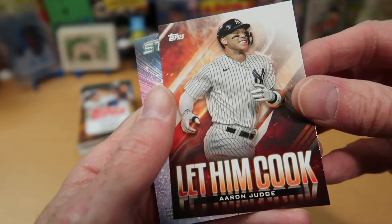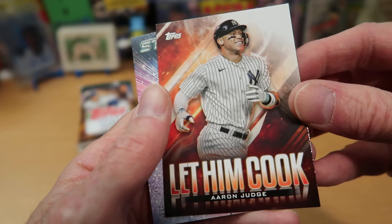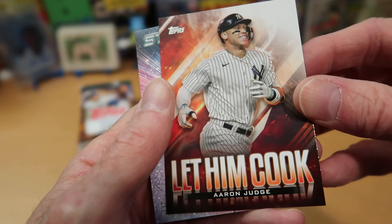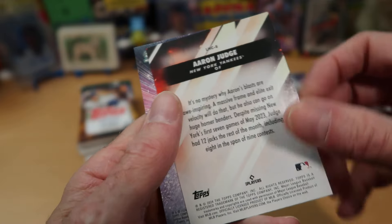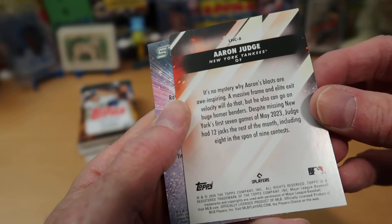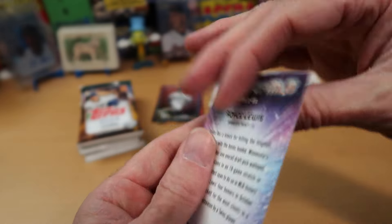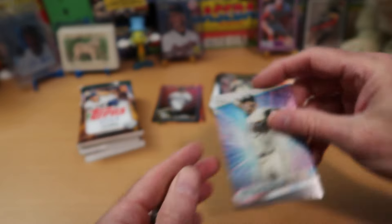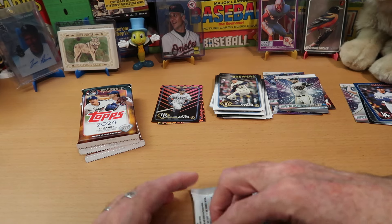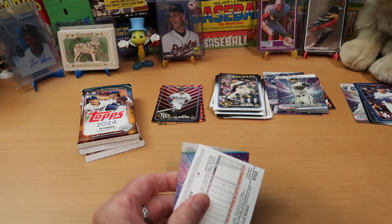Here's one of the Let Him Cook inserts, and I was wondering what these would look like or why they're called that. There's Aaron Judge, and I see no kitchen utensils anywhere in this picture — very confusing. Nothing on the back about any recipes or cooking of any kind. So that's a confusing card to me. Royce Lewis is our Stars of the MLB card. Not a bad pack — I really like that Yamamoto in the blue color match parallel.